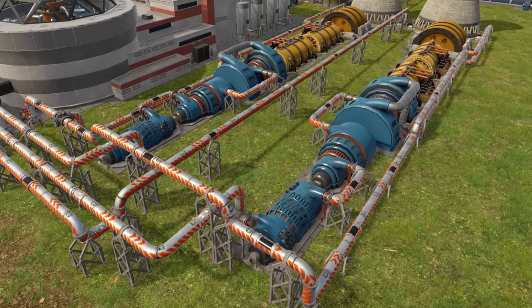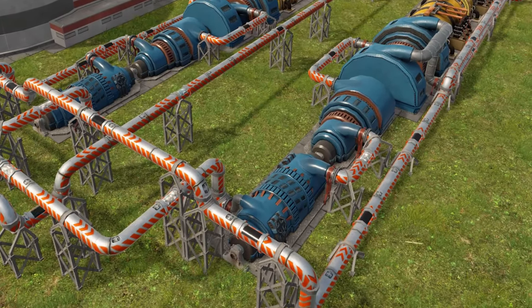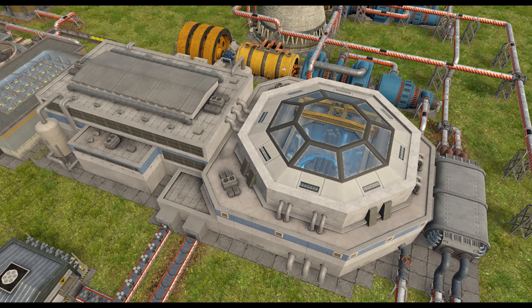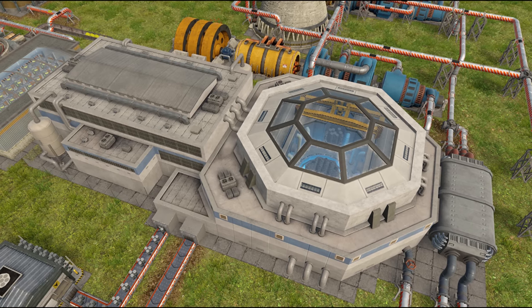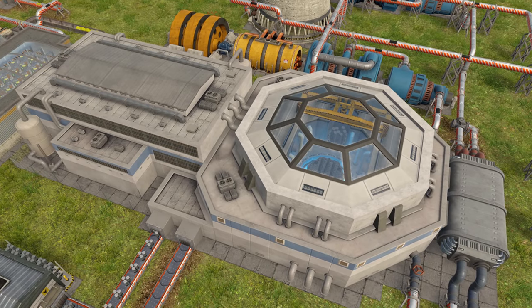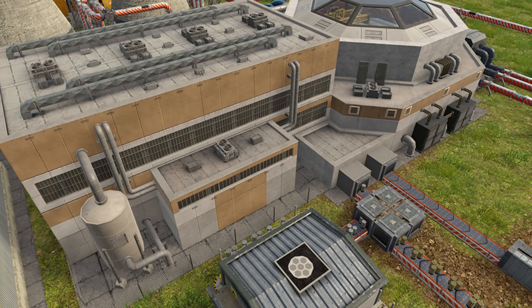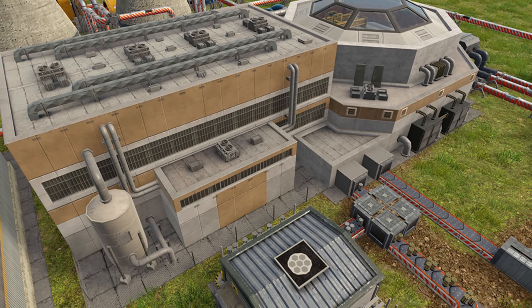To use some of that surplus power, they also added the super pressure turbine. You can get super pressure steam from an electric boiler or from a nuclear power plant, which also had an overhaul. The reactor model got an overhaul, and because of the 50% extra from steam density and a four times increase in power, it's now going to do 90 megawatts of power per reactor.